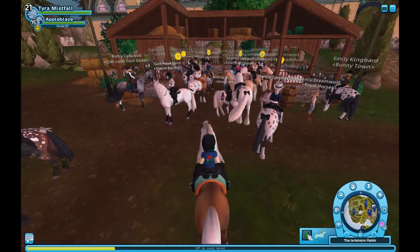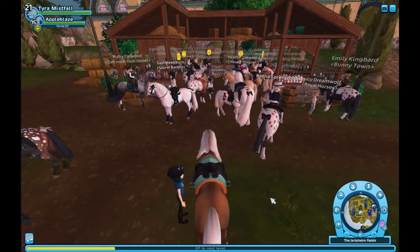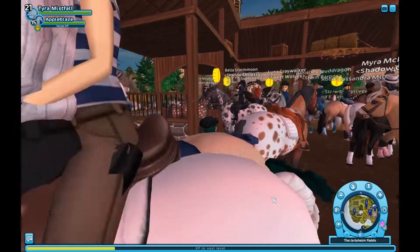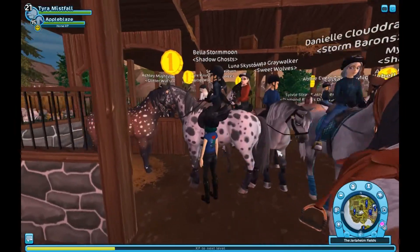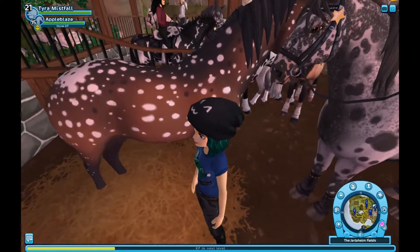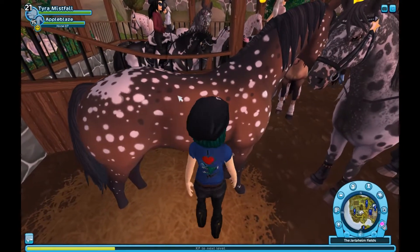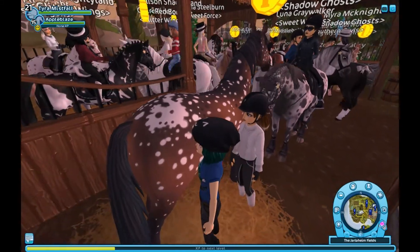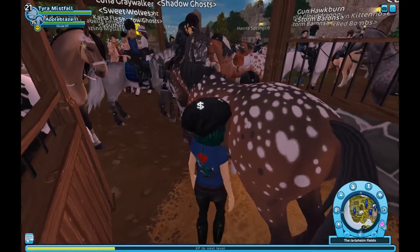I'm super excited because two of the colours I really wanted to see were actually in the second lot, so let's have a look. Here is the base snowflake — oh, cool! It actually has some darker spots as well, which is really interesting. I was not expecting that.